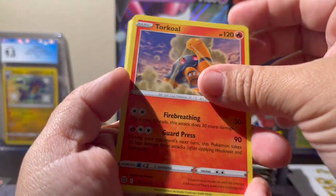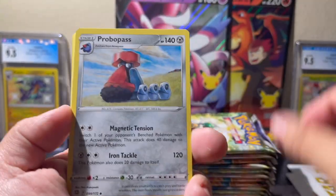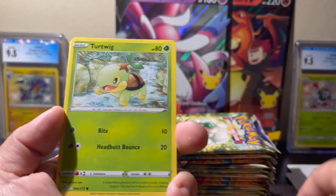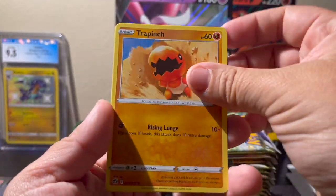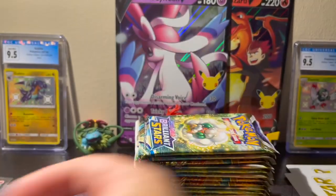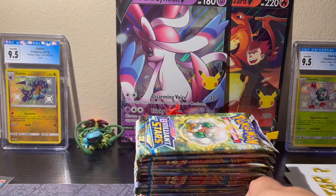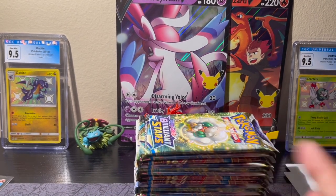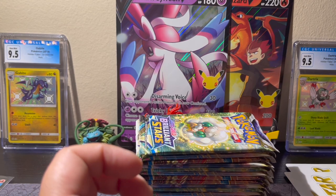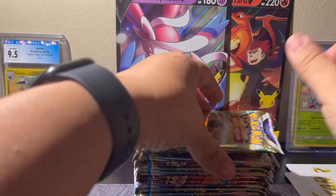Right side! Water, Torkoal, Double Turbo Energy, Probopass, Electabuzz, Chimecho, Gibble, Turtwig, Trapinch, Choice Belt reverse, and an Eiscue non-hollow rare. Trying to get the bulk organized — big pile of cards over here.